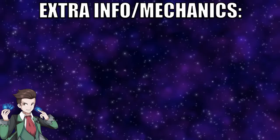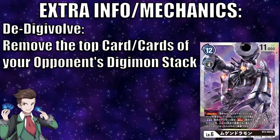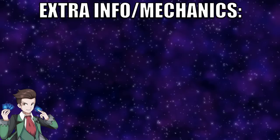The next mechanic is D-Digivolve, another black-specific mechanic so far. The way it works: you remove the top cards of an opponent's Digimon evolution stack. For example, if an opponent's Digimon is a level 6 and you D-Digivolve 2 using MachineGarurumon, you remove the level 6 and level 5 and put them in the trash, leaving your opponent with a level 4 Digimon.